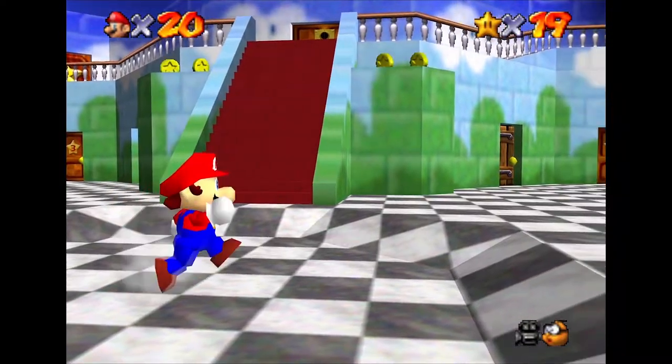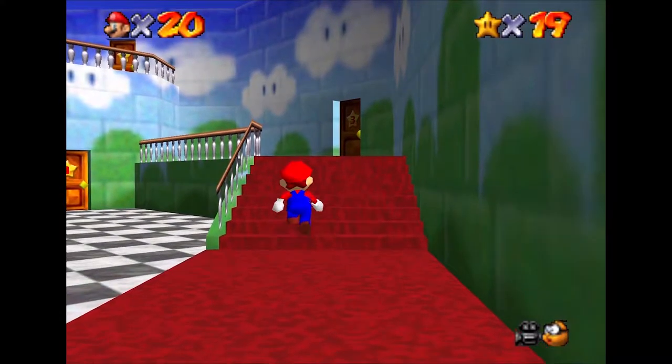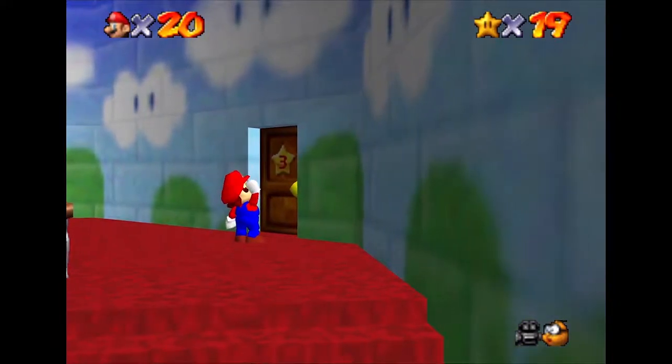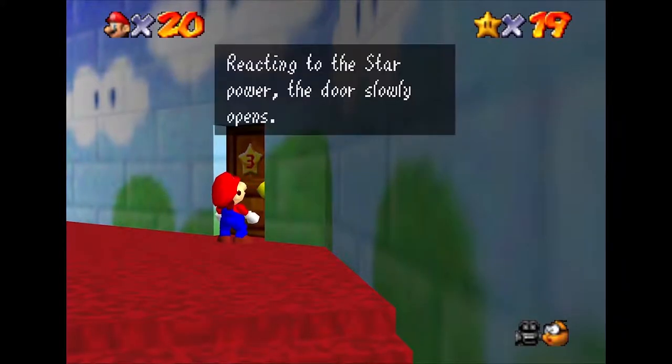We've previously traversed battlefields and scaled fortresses, but we're still on the hunt for those Power Stars to save Princess Peach. Approaching a door with a number 3 on it on the far side of the foyer, we can fish a Power Star out of our pockets, throw it into the air, and get soaked through with that golden glory. Reacting to the Star Power, the door slowly opens.